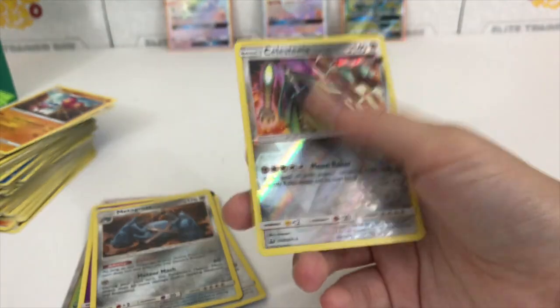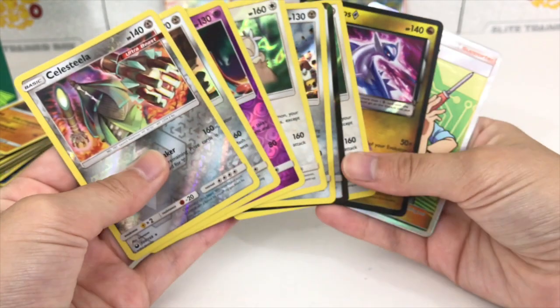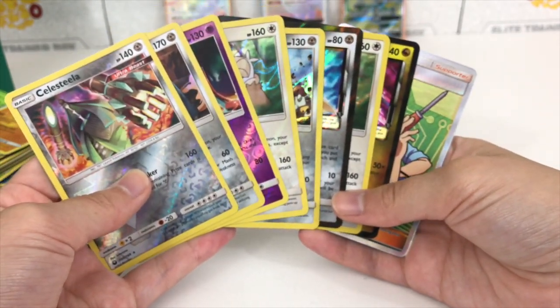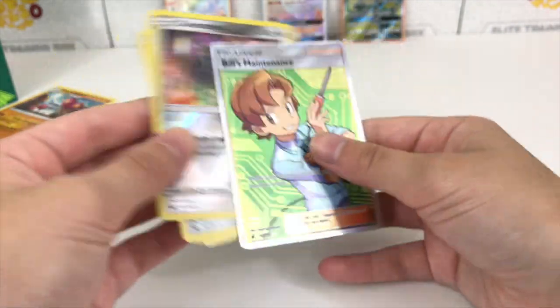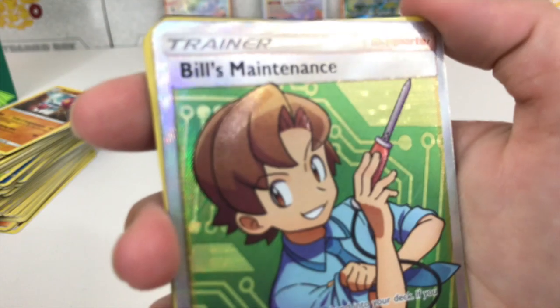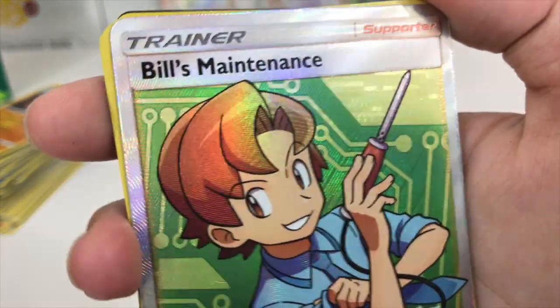Definitely not the best elite trainer boxes of all time, but we'll do a recap — they weren't terrible. We got Bill's Maintenance full art, Latios prism star, Slacking holo, Jirachi prism star, Heatran, Slacking again, Deoxys reverse rare, Metagross, and Celesteela reverse rare. The second elite trainer box was definitely a lot better than the first. Thanks so much for watching, and a huge thank you to Over the Top TCG — go check them out if you'd like to pick up some Celestial Storm. One more look at the texture of Bill's hair — bye guys!